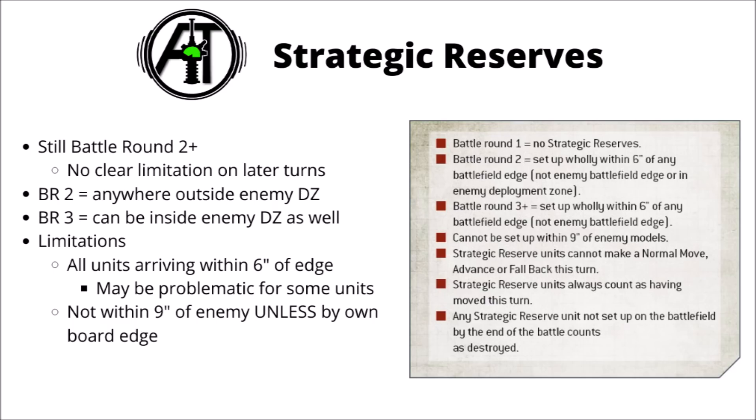The limitation of arriving within 6 inches of the board edge might prove a little bit problematic for truly enormous units, such as massive Forge World models — I wonder how it works with models physically bigger than 6 inches in all directions. Just as before, you can't make any normal moves, advances, or fall backs once you've come onto the board. You count as having moved, and if you haven't set any up by the end of the game, they count as destroyed.